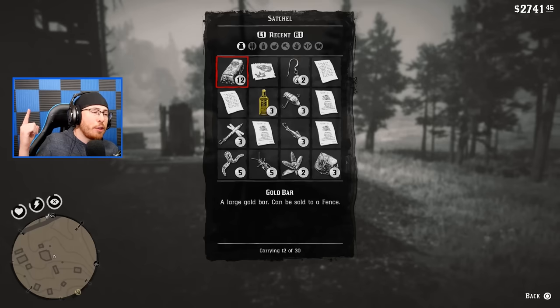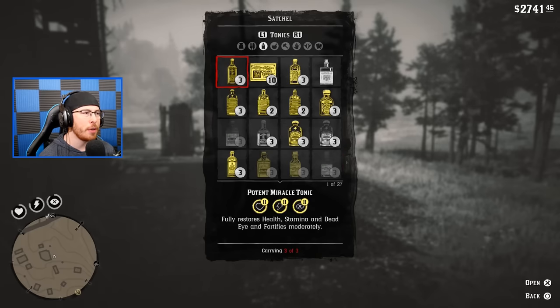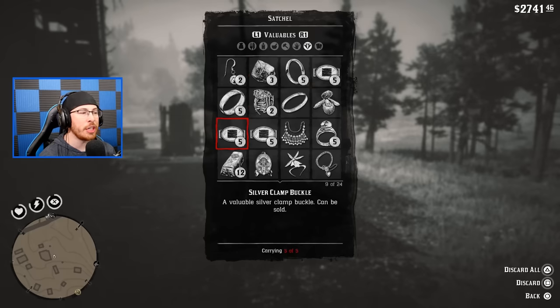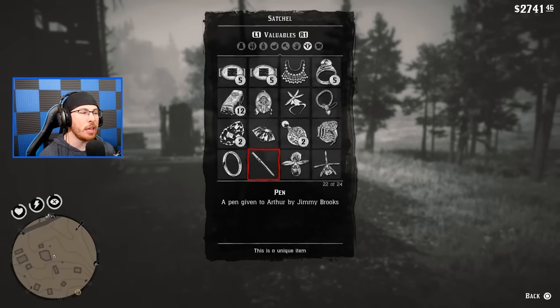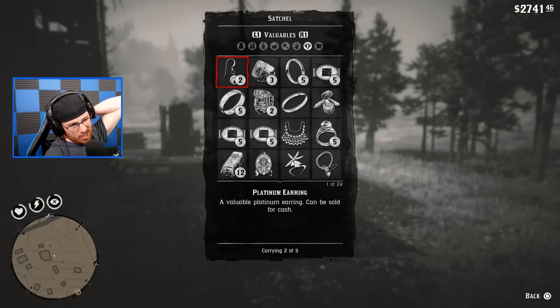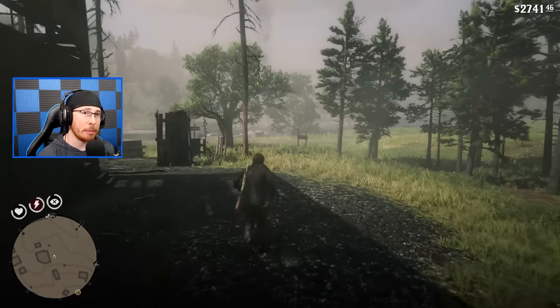In my inventory I have 12 gold bars — I'm rolling in the bars. I have so much stuff I can sell. Someone in the comment section let me know down below how much money you think my current valuables section is worth. I'm thinking easily over $5,800. Somewhere around there. You guys do the math, let me know. It's gonna be interesting what you guys come up with.